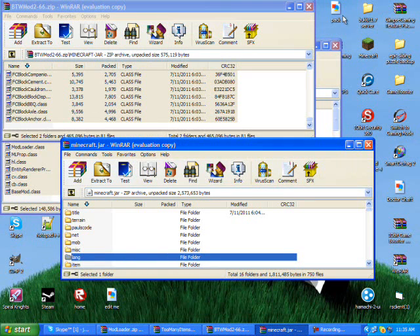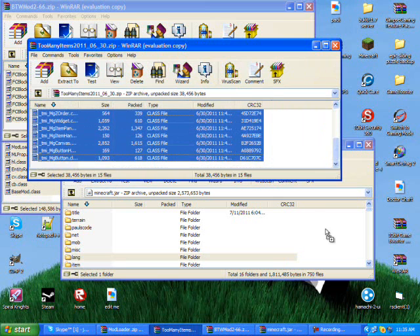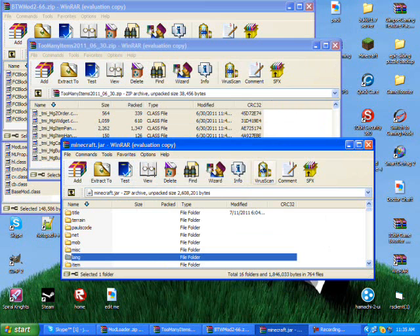Do not mess with any of the settings when you drag and drop stuff. And then the last thing I do is add Too Many Items — I always have Too Many Items, just in case I want to add something in single player. And then boom, boom, boom — drag those in. See, we have all that.